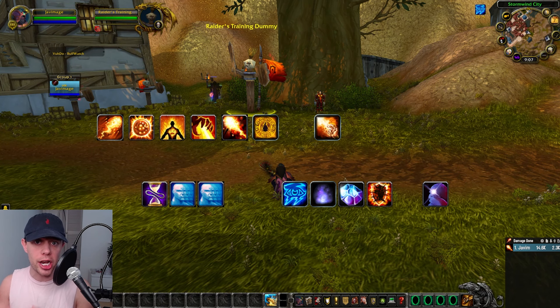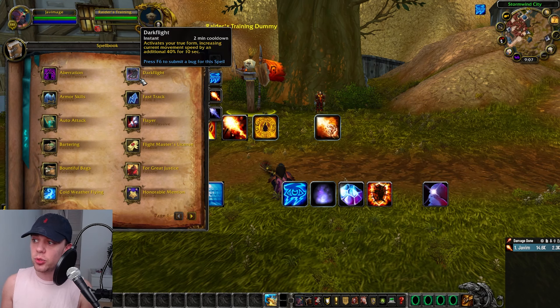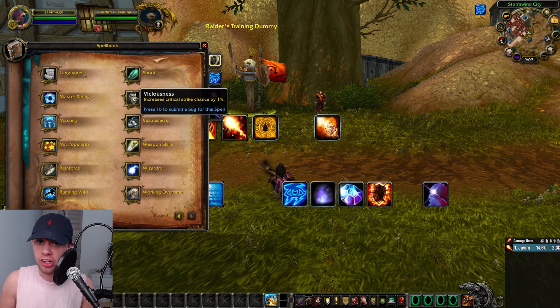If you are choosing Alliance, I would recommend going for the new race of Worgen, which is going to give you the Dark Flight racial. This is on a two-minute cooldown, increasing movement speed by 40% for 10 seconds.